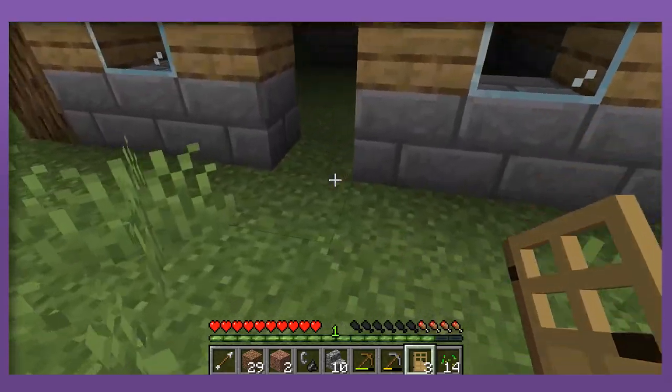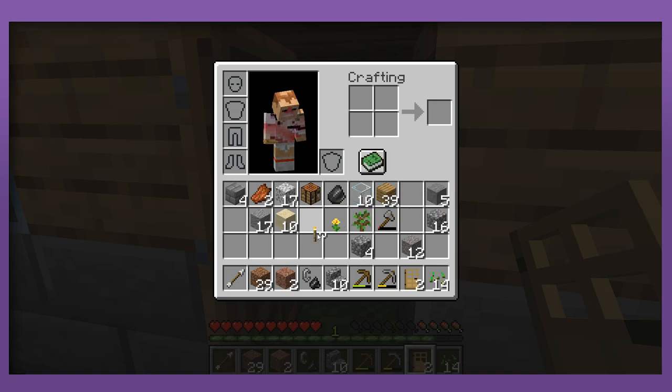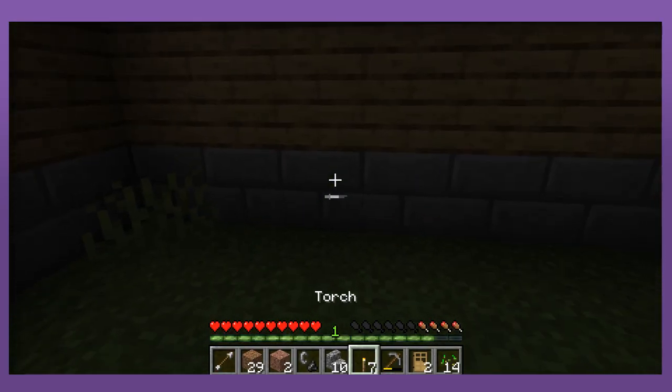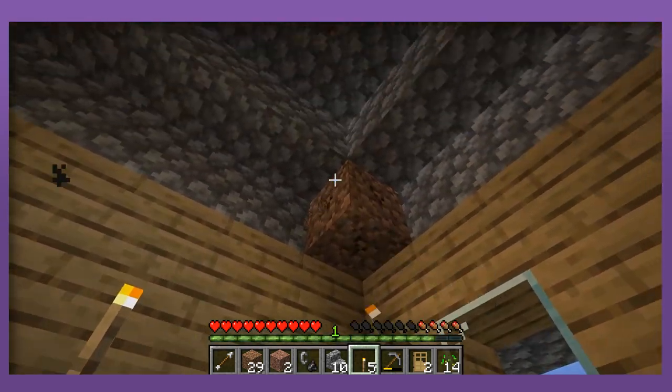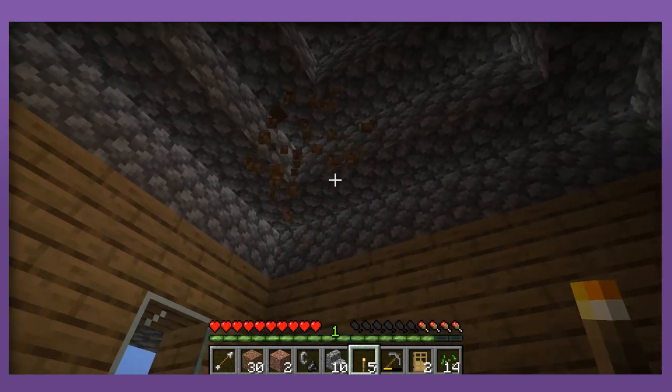There's something a bit odd in your inventory. Nothing wrong, just want to double-check. Oh right, I gotta pull out my torches - yeah, that's what it was. Just chuck the torches up, bang bang, get rid of that dirt block. Just needed that to make the roof.